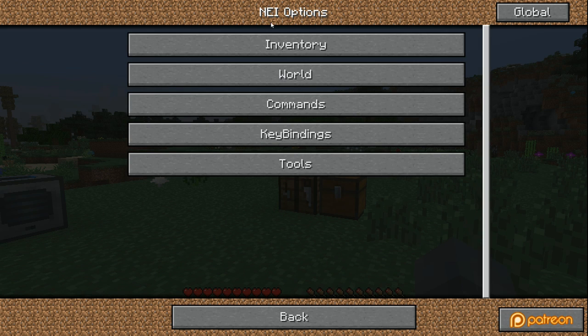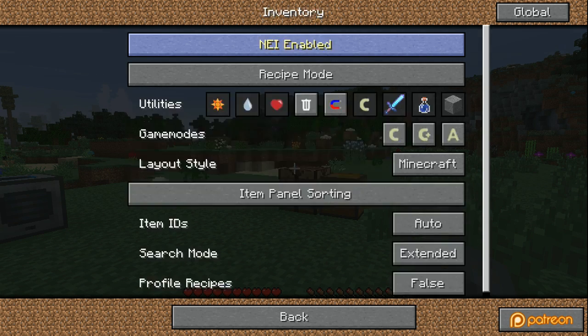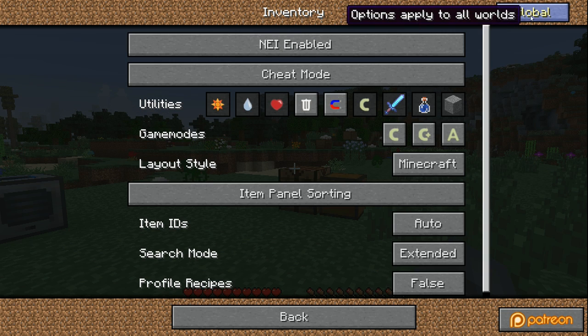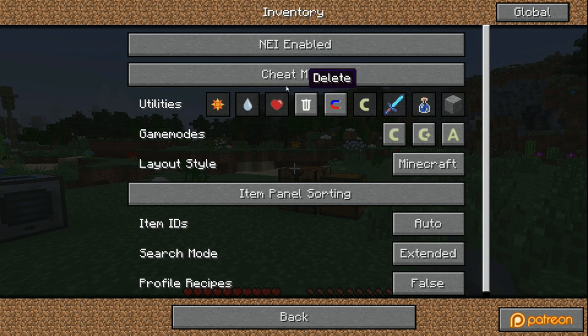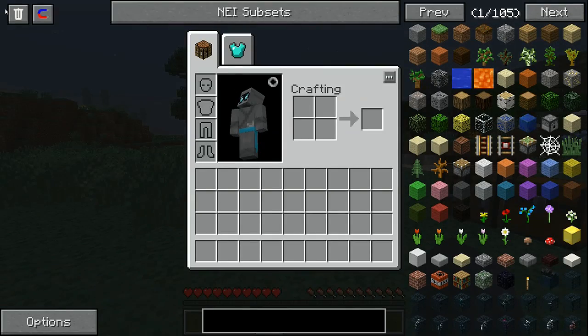The next part is the options for NEI. NEI has several options — a lot of these for single player just don't sync, so you can change from recipe mode to utility mode to cheat mode. If you're in single player, you'll need to go to global settings and override everything to use the global settings to enable this. If you're on a server, you just need to be an op to be able to do this.